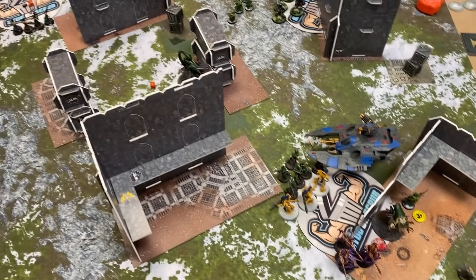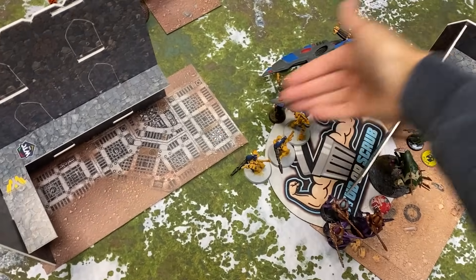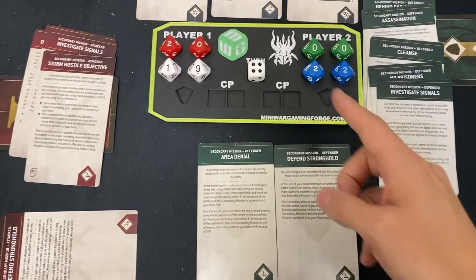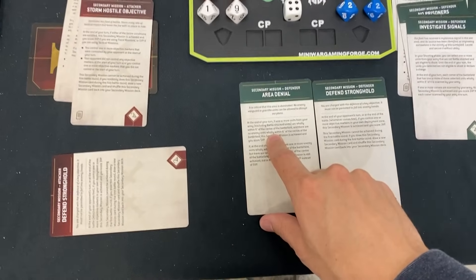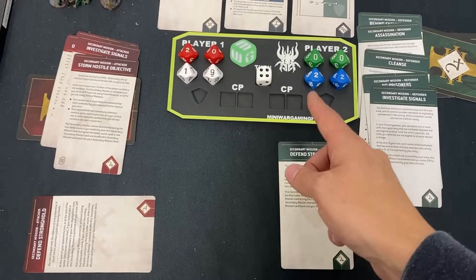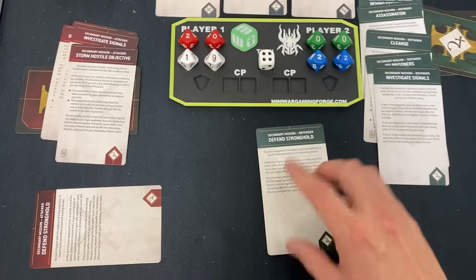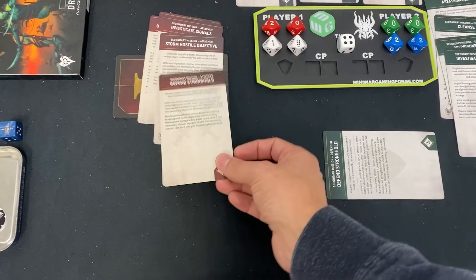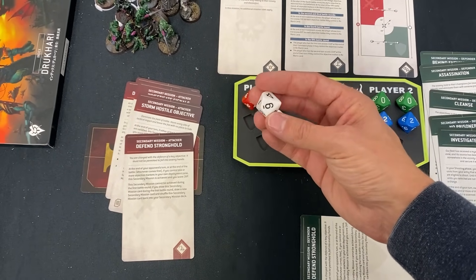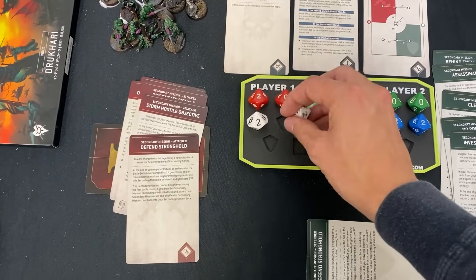End of the shooting phase: we killed the Mandrakes, almost killed the Kabalite unit, killed both Venoms. These guys are not invincible — learning from their brothers in arms. You charged in with Wraith Guard and a Night Spinner, failing a five-inch charge on the last Mandrake to stop me bouncing back in. End of fight phase — you killed all the Kabalites, running them over. Eldar scoreboard: I discard the card I can't score. I successfully defend my stronghold — up to 22 secondary points, tying up the secondary game. My turn four: we each get a command point and I hold one objective — up to 28 primary points.